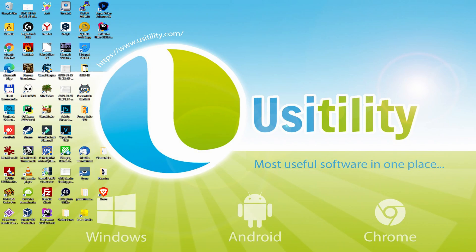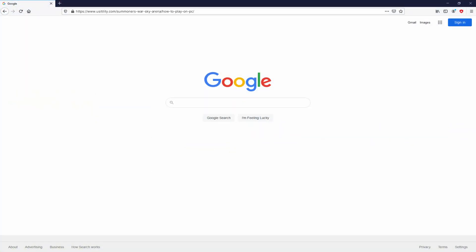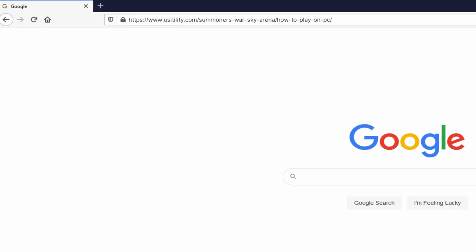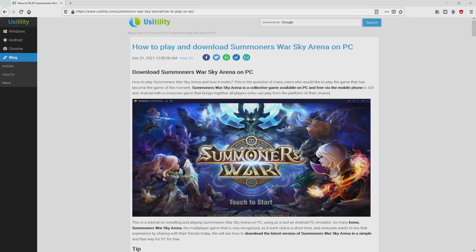Before anything else folks, to start we need to open our favorite web browser. We're going to the next URL highlighted in green on screen. You don't need to type anything, because there's a link in the video description and also in the first pinned comment. We arrived here on our own site of Usatility.